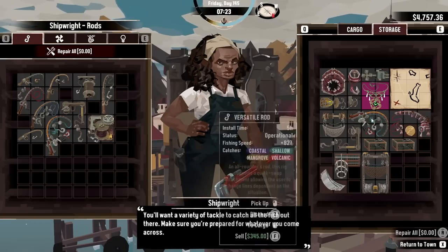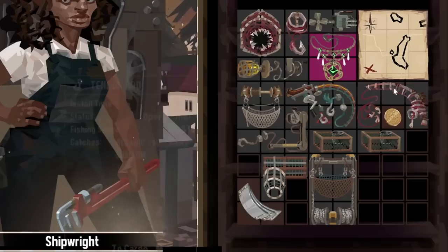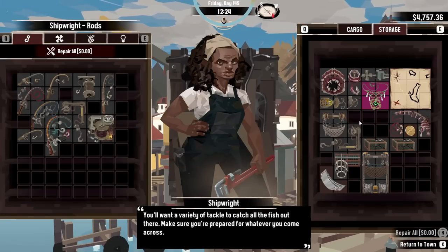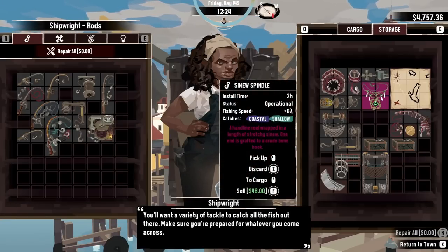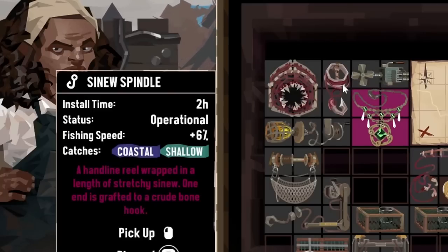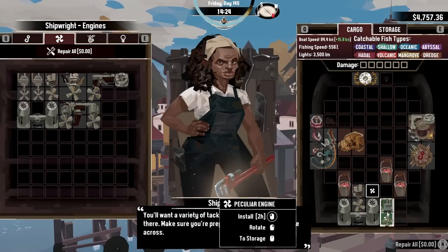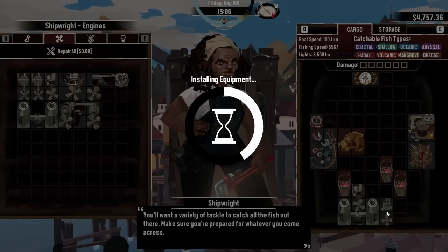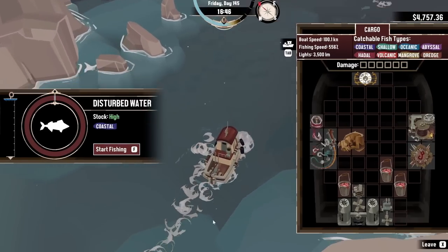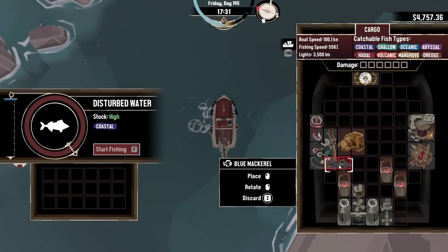We'll put that in storage and put in the best rod setup — this one has four slots. We can get that slapped in there and install it. We still have three more slots over there. Since we have room, we can put on the Sunu spindle for a little bit more fishing speed. That doesn't take very long to install. And if we move Blitz around, we can also slap in this peculiar engine right here for just a little bit more speed — as if I wasn't fast enough.